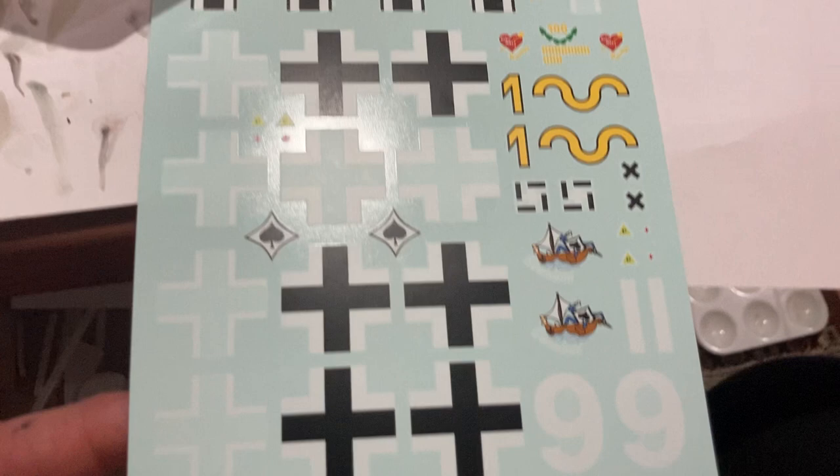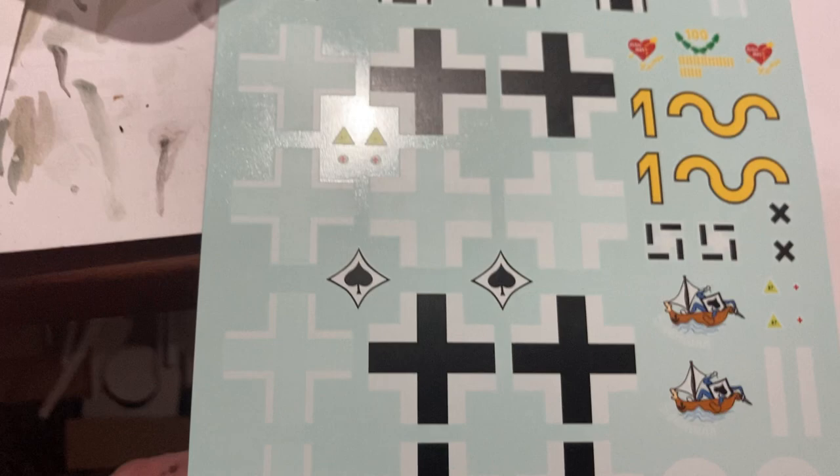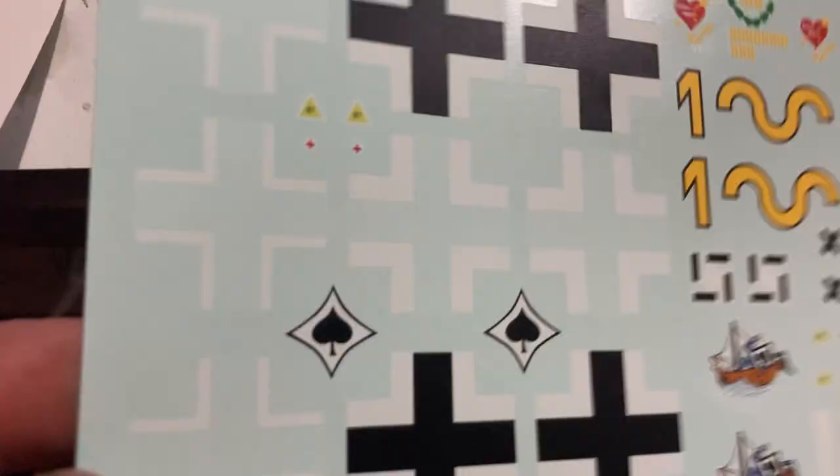Everyone can build the Hartmann scheme even without the figure. The decals are Border decals and they're very matte - the carrier film has some shine but the actual decals are very matte. I've mostly skipped Border decals in the past and used leftover Dragon or Mini Art decals instead.